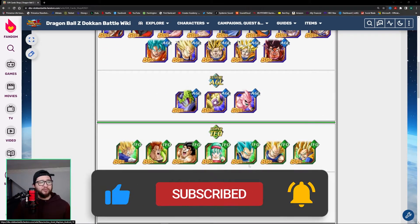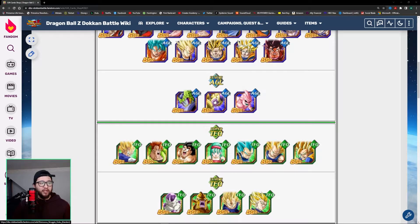Out of the Super Tech pool, this Goku right here is definitely the top unit to pull. He stacks attack and defense after his EZA, and he's very good for the upcoming Legendary Vegeta event. He definitely has a lot of utility and his kit overall is very good. With his stacking ability, he can deal a lot of damage in longer events and also stack that defense to make sure you have that survivability.